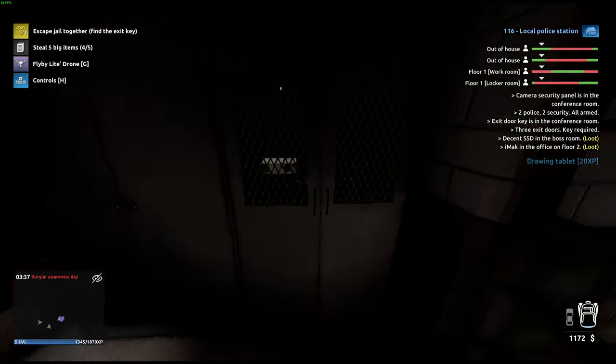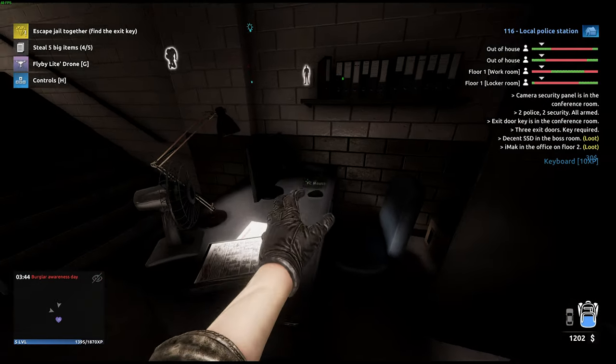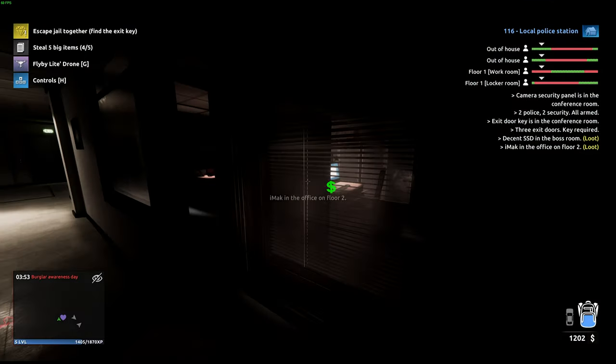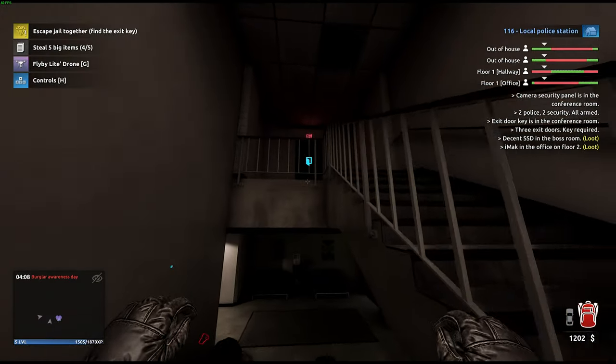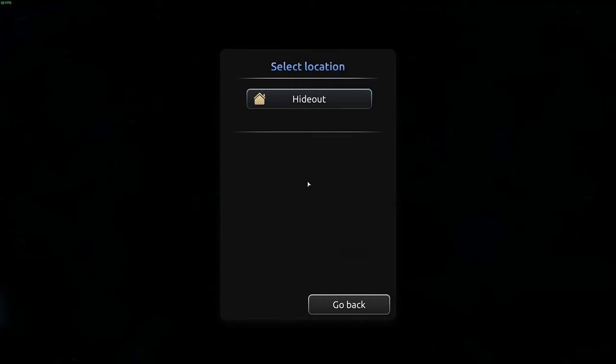You can grab some more loot on the way out, but just keep in mind these guards are pretty nosy. On the third floor as well, you should find some pretty good loot, including an iMac in this corner. Now it's just a matter of getting to one of the exits — for example, we can use the roof exits here. Simply interact with it and boom, we're out.